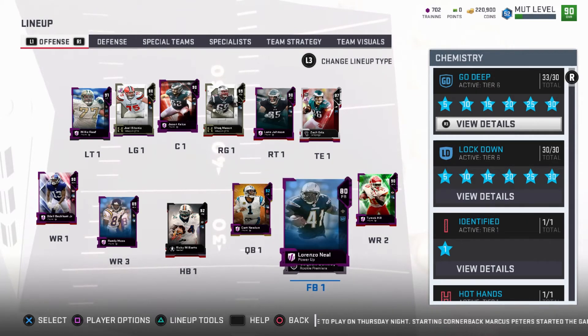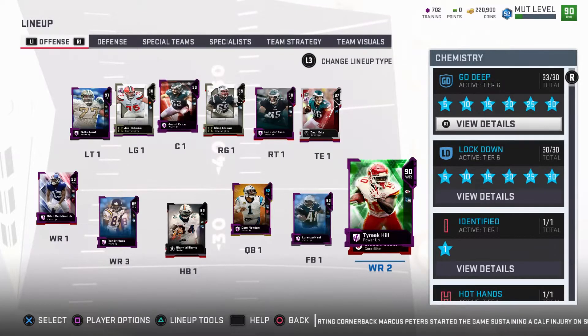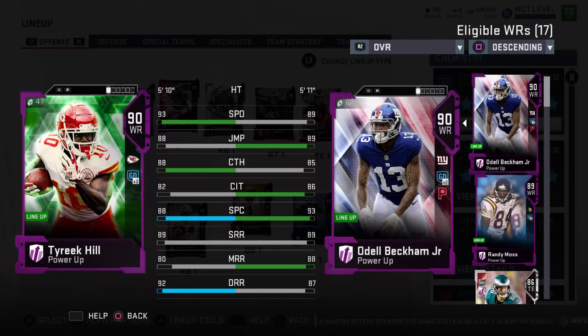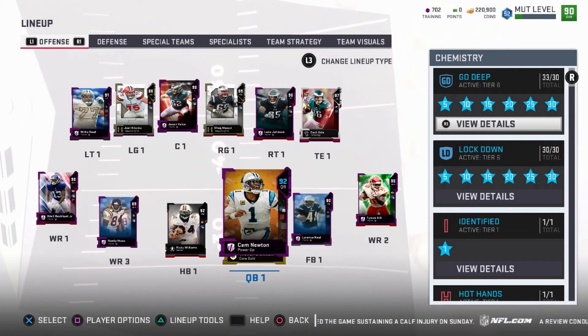Saquon Barkley is my fullback sometimes so he doesn't really touch the field there either. And Tyreek Hill — everybody has to have Tyreek Hill because he's the fastest card in the game. If you have a God squad and you don't have a powered up Tyreek Hill, what are you doing? It's not a God squad.